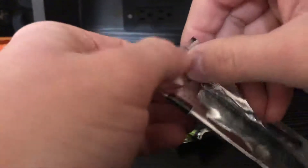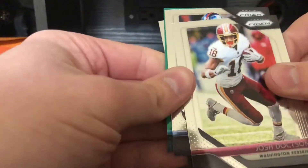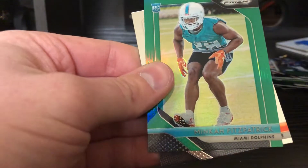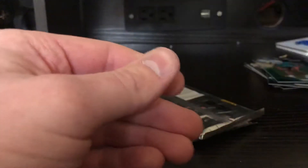Rookie introduction: Josh Allen, Jamal Adams, Lamar Jackson — that's a nice one — red, white and blue, and David Johnson. Three more packs to go. Josh Doxson, Landon Collins, Mika Fitzpatrick green, and Tyler Eifert.